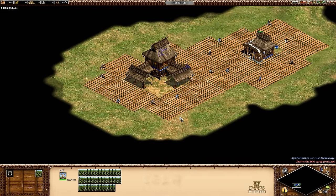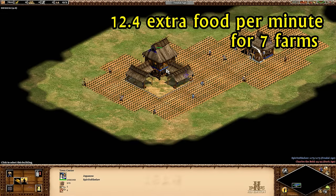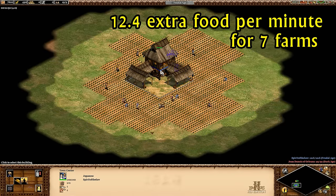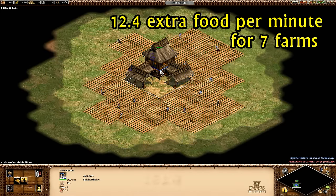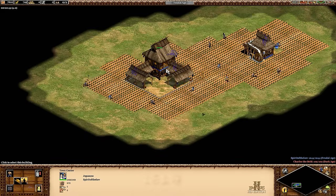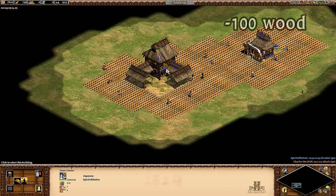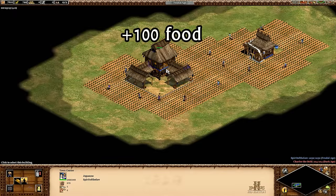So what does it all mean? Building seven farms around a mill instead of outside your first farms gives you 12.4 more food per minute than doubling them up. Is that a lot of food? No. It means it takes about eight minutes to pay back your initial 100 resources for the mill, and they'll come back to you as food instead of wood. That's very slow just to break even, and you haven't even made a profit at that point. It's basically giving away 100 wood and waiting eight minutes before you even get 100 food back.